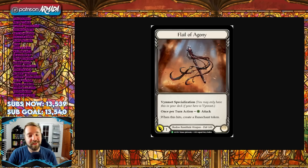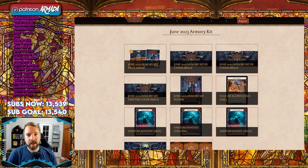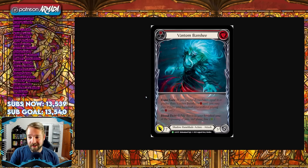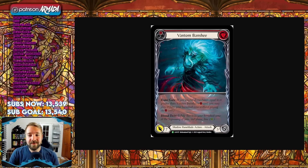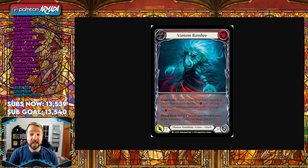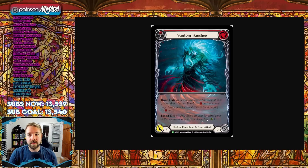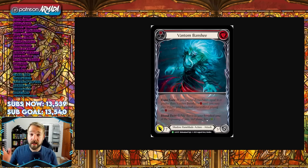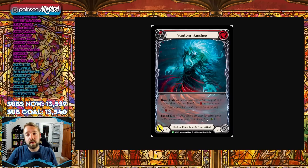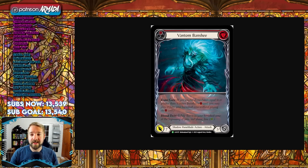This weapon could be quite good even though it doesn't appear to be. If it had go again — oh my god, who knows. Now Phantom Banshee is a three-cost, seven-attack shadow rune blade attack that blocks for three, and it says Blood Debt: while this is in your banish zone at the beginning of your end phase, lose one. We obviously have ways to banish — Chain was able to give go again — and Vincette will have some capability of banishing these cards, we just don't know how yet.